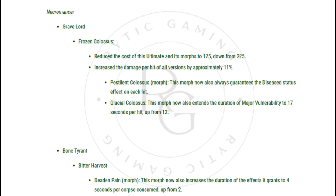Bone Tyrant — Bitter Harvest, Dead in Pain Morph: This morph now also increases the duration of the effects it grants to 4 seconds per corpse consumed, up from 2.